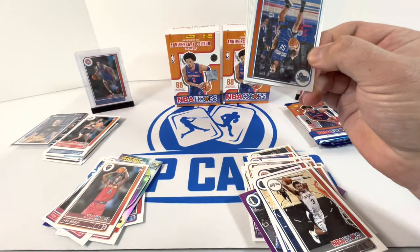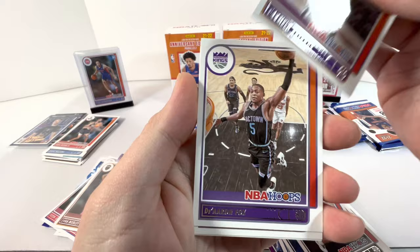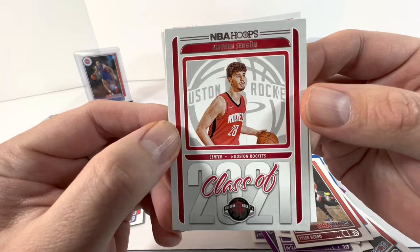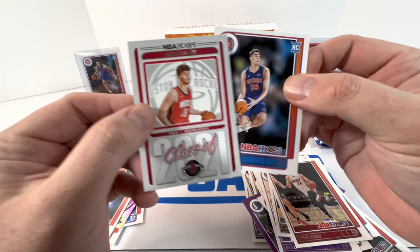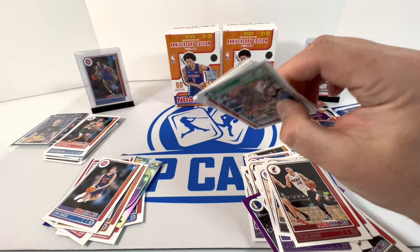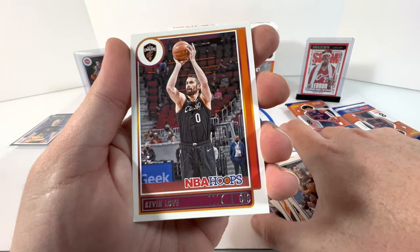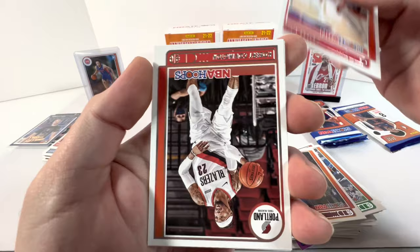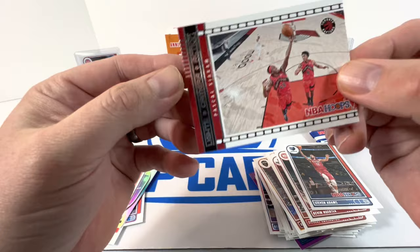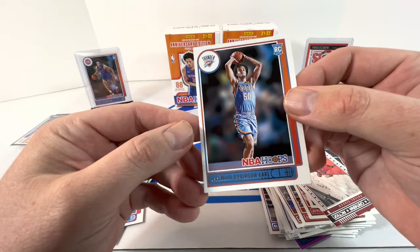Next pack: Cole Anthony, LaMello, Fox, Crowder, Walker, Hero. We got Class of 2021 — Sanguine and Luca Garza as our rookie. Halfway through this last box. Next pack: we got Kanter, Kevin Love, Eric Gordon, Robert Covington, Huerter, Steven Adams, Lights Camera Action Pascal Siakam, and our rookie is Jeremiah Robinson-Earl.